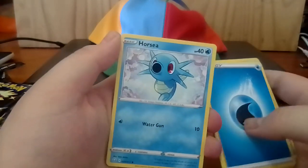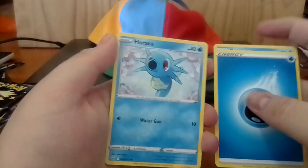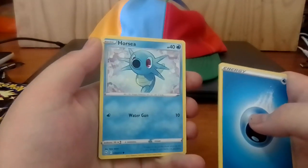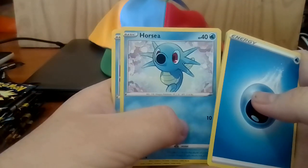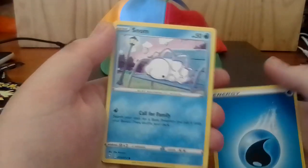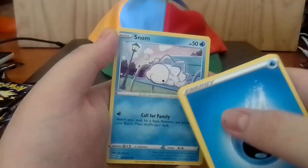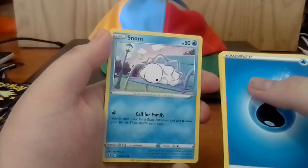And we got a Horsea. I remember Horsea from one of the Pokemon episodes - the one I'm most familiar with is the one where they had the giant Tentacruel. Snom - there's a certain Big Jiggly Panda that calls these something interesting. It is what it is. Here's Pichu - why is he always pinching the food? I know he's a hungry one. Like me.